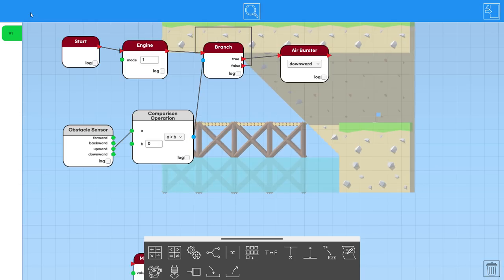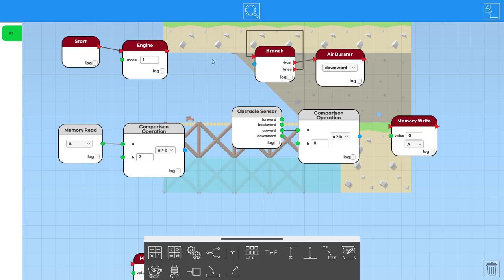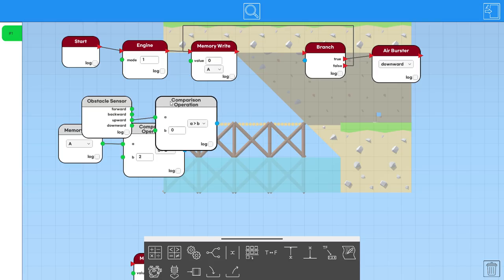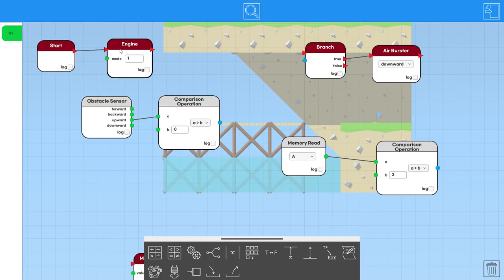Absolutely useless. So we need to sense the third rock. What we're going to have to do is somehow do some memory stuff. We've got to basically evaluate the memory condition. So we've got to write a value to memory, and then we've got to keep writing the value to memory every time this is false. When it's false, we rewrite a value to memory, and the value we write is going to be based on the obstacle sensor. We're going to need two while loops.